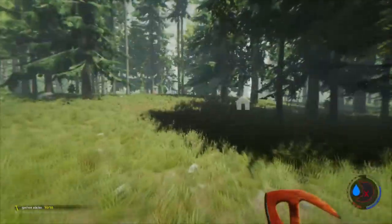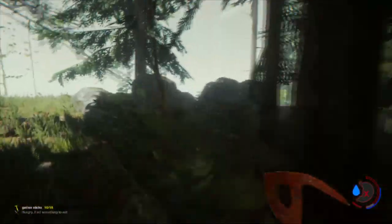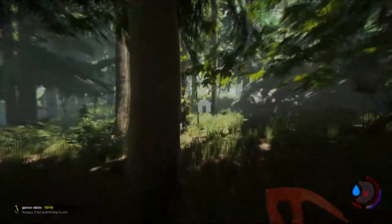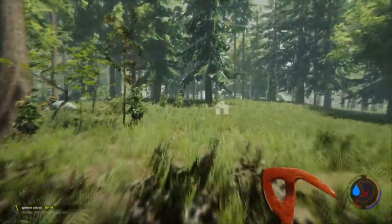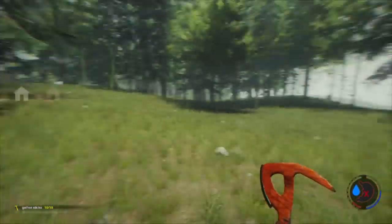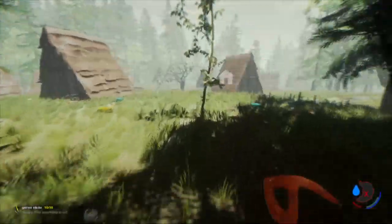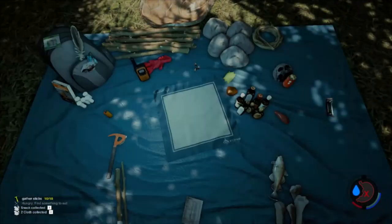Oh god, I can't even find the camp now. God dang it. Stupid lizard. Maybe it's for the best. I have no idea where the camp is now. Okay, let's get back to my camp. I'm so close to dying. I really need some food. Oh, there's the camp! Please have something eatable — candy bar, something. A candy bar!